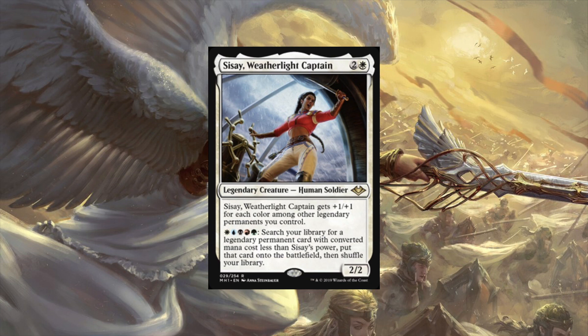The first thing that comes to mind for me is the worst thing you can do with it, which is going for Kauldra - getting all the Kauldra pieces in there. I also thought about Tatsumasa, the Dragon's Fang. That's probably what I'll do with it, but that's not what everyone else is going to do with it.